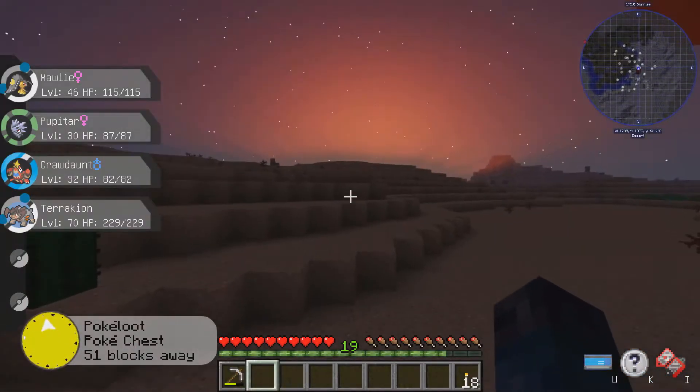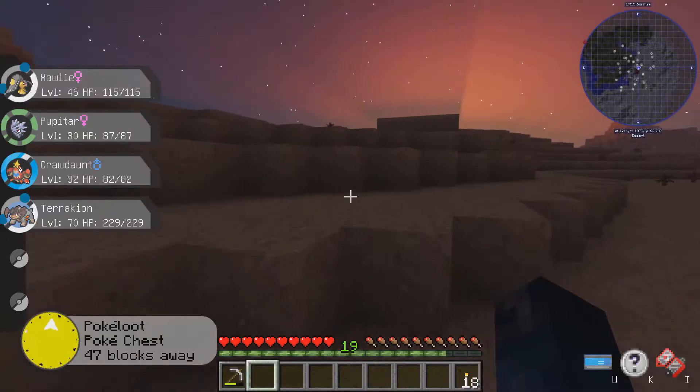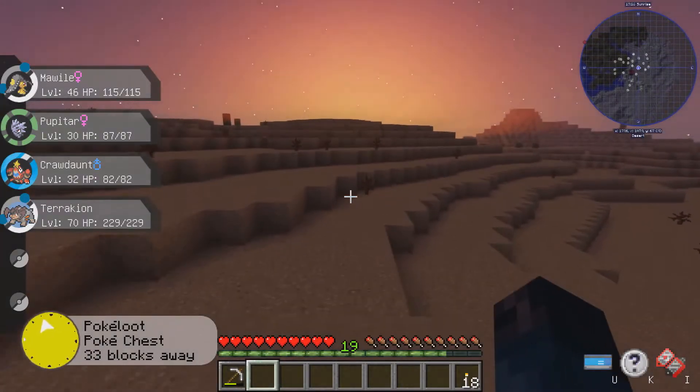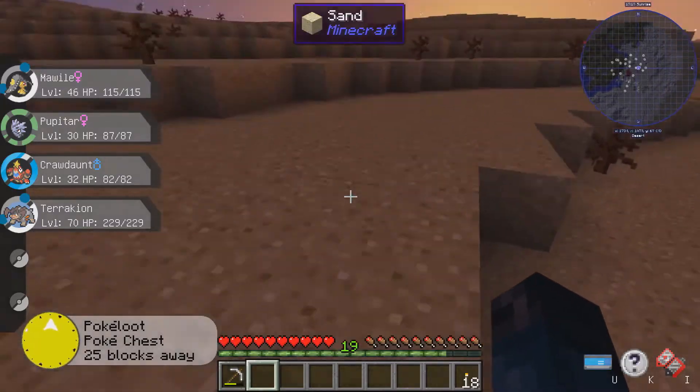IV is actually training, not Brady. EV is training — EV is just training. Poison Jabs is pretty good, but X-Scissor is also really good.